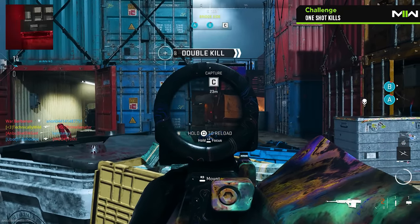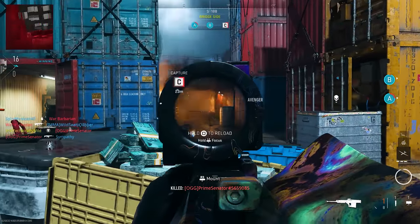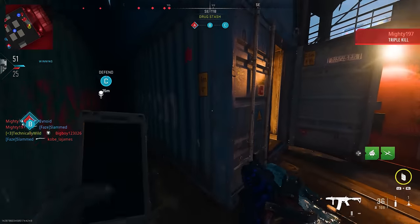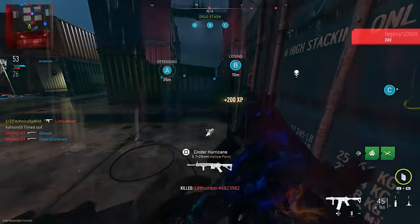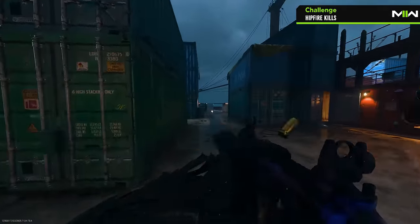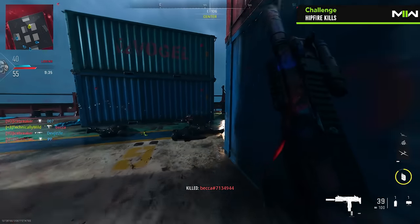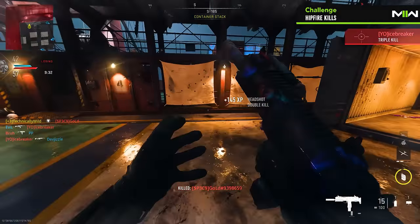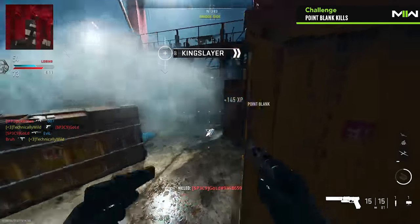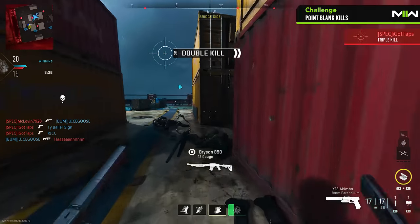The reason we skipped past these challenges is because of how easy and straightforward they are to complete — there genuinely should be no struggle or confusion while doing these. Now let's dive into the camo challenges that Shipment makes easier to complete. Hipfire kills — don't aim down sight while killing the enemy. You can use attachments that increase your hipfire accuracy and recoil control. A laser sight is always recommended since it makes it easier to know where you're shooting. The closer you are to the enemy, the easier it is to get hipfire kills. Point blank kills require you to be less than a meter away from the enemy, and since this map is so chaotic, there will be tons of gunfights where you are point blank face to face with your enemy.